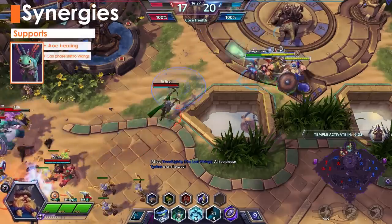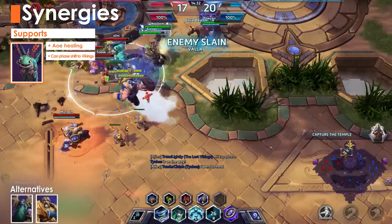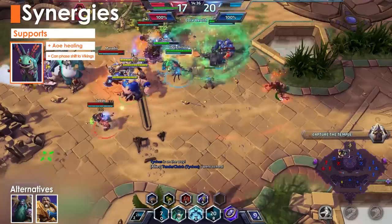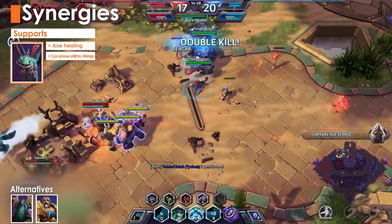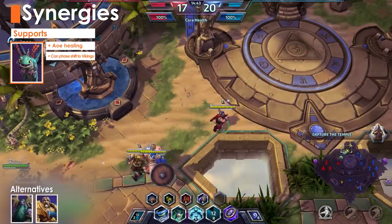You'll need to be careful here since the Vikings add an extra 2 health bars for your healers to deal with. I suggest taking Brightwing. Her AoE healing isn't dependent on the number of health bars, and Polymorph and Pixie Dust can go a long way toward helping the Vikings keep up with their opponents. In turn, the Vikings provide extra points for Brightwing to phase shift to.